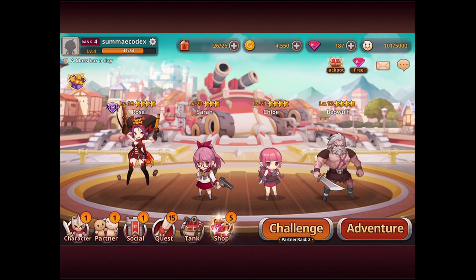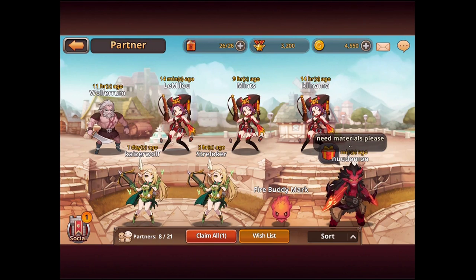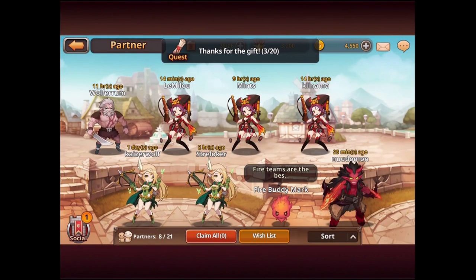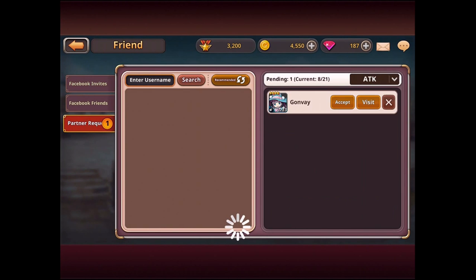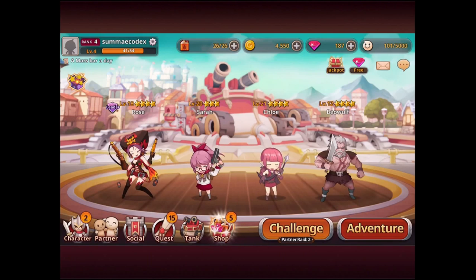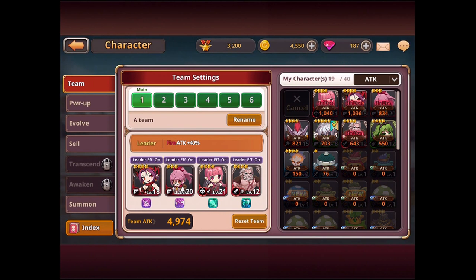Partnership points work like this: when I partner up with other players and use one of their characters in my game, I get points for that. You can see the partners here — some of them have sent me a gift, which is nice. You can send gifts to each other, invite Facebook friends, send partner requests, and search for people.